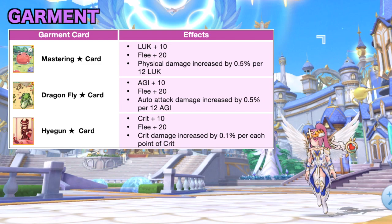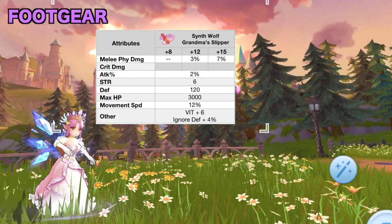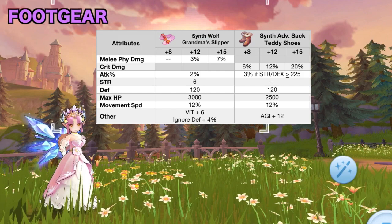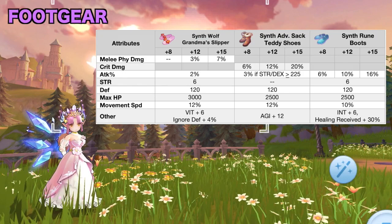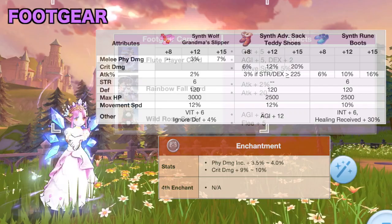For footgear, the options are the synth versions of Wolf Granma Slippers for higher melee physical damage, Advanced Sac Caddy Shoes for higher crit damage, or Ruined Boots for higher attack percent. You can check my footgear synthesis video to know which crafting materials to prepare for this new feature in RO 2.0. For footgear enchantment, aim for a high PDI or crit damage stat. For footgear cards, you can use any of the following cards, but for late game it would be better to use one of the following MVP star cards.